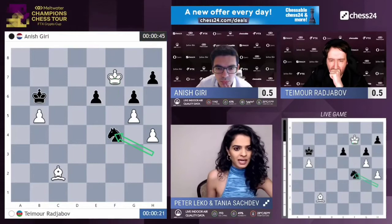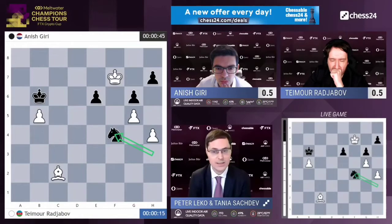Knight f4 will solve all of black's problems. He goes for it, so knight f4 — you go bishop e4 now. Probably because king g7, knight g2 might be a draw.